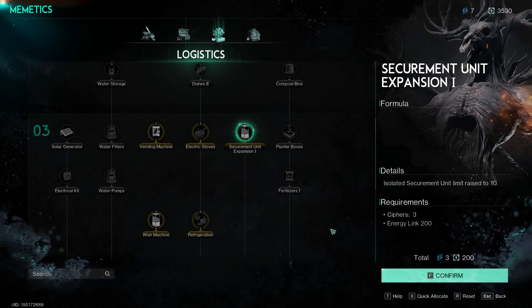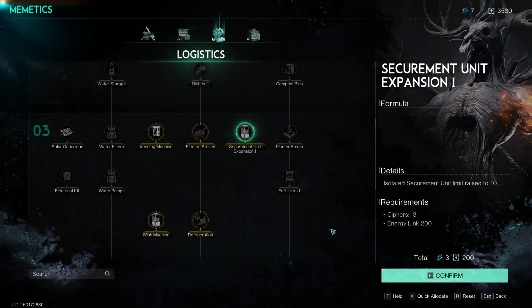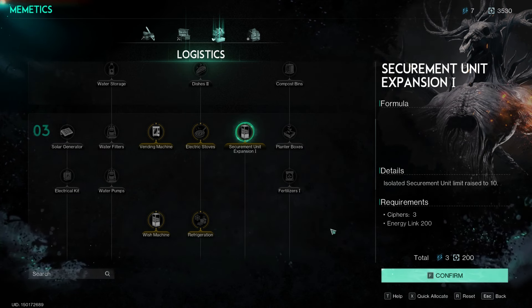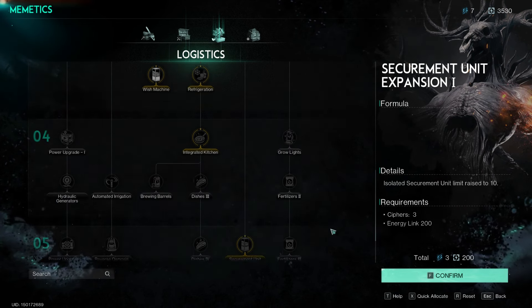Specifically, the Securement Unit Expansion 1 unlock, found under the Logistics category, allows players to increase their capacity to 10 units for 3 ciphers and 200 energy links.